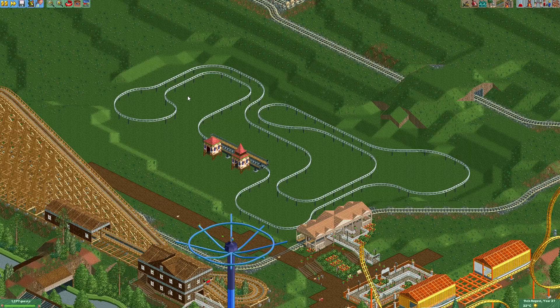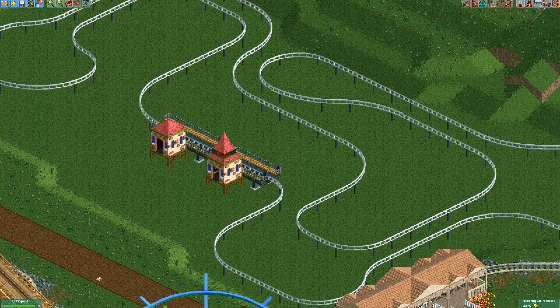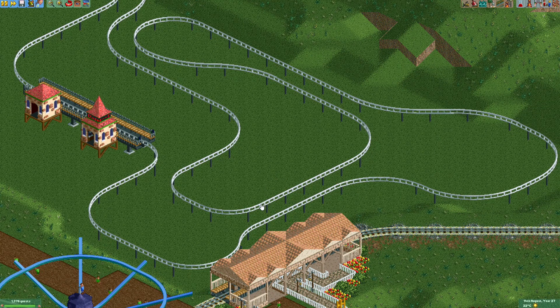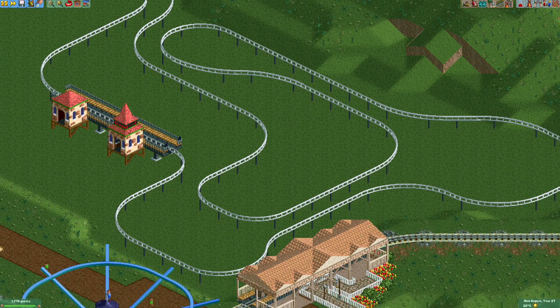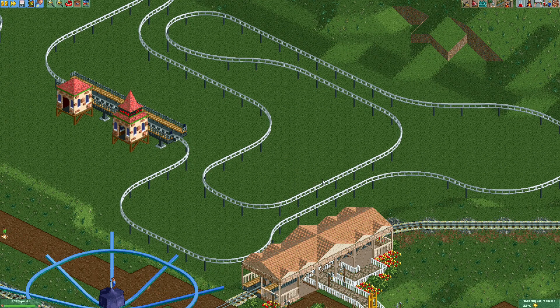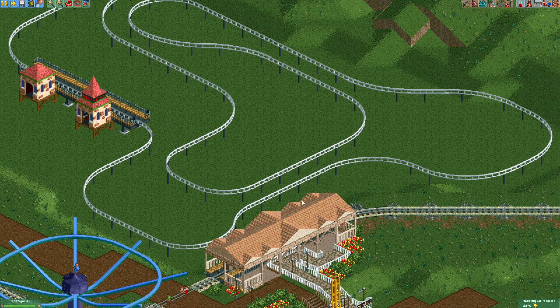The track layout is now completed. I tried to incorporate some sections where the horses go alongside each other in opposite directions — that provides a little interaction for the ride, which you'll often see on real versions of these horse rides. With the current track layout the horses would not rock back and forth yet; for that we'll need to replace the straight sections with something else.